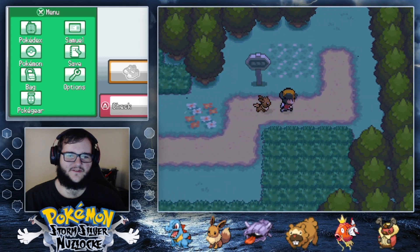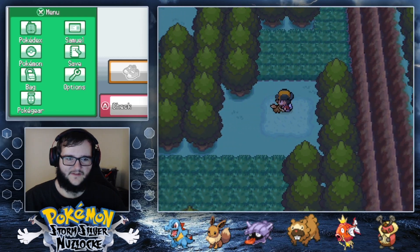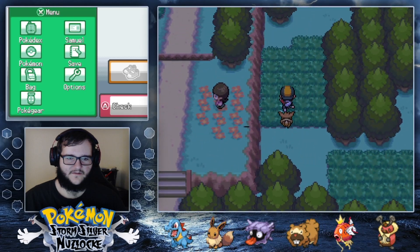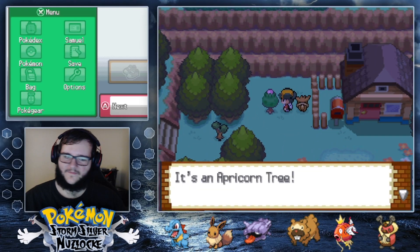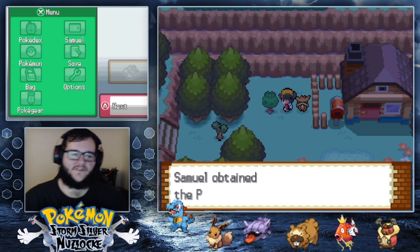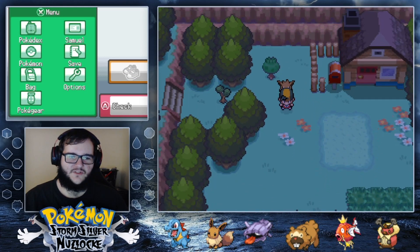I kind of want to go through the grass over here and see if there are any items I missed. There's an Apricorn — I'll take that. We don't have Cut, so we'll go back. Looks like there are three trainers for us. A little spooky.